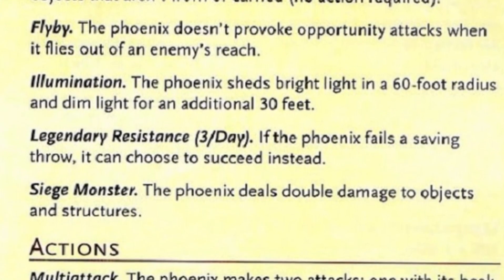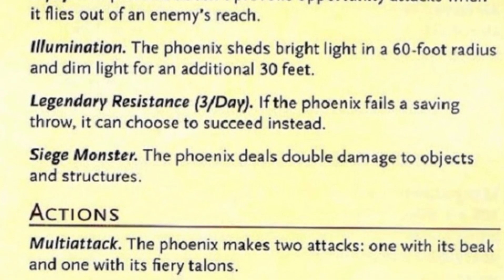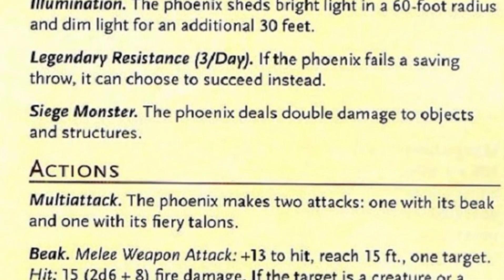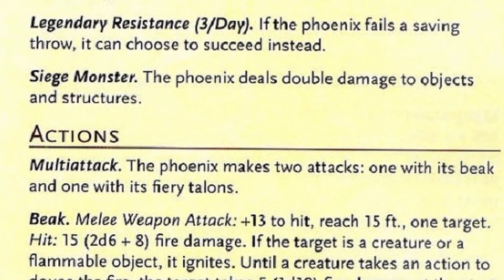The Phoenix also has the trait Flyby, which prevents opportunity attacks while flying, and Illumination, which causes it to shed bright light in a 60-foot radius and dim light 30 feet beyond. It also has 3 legendary resistances and the trait Siege Monster, in which it deals double damage to structures and objects.